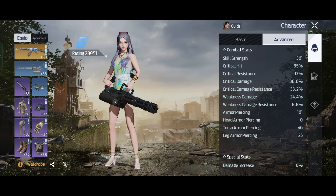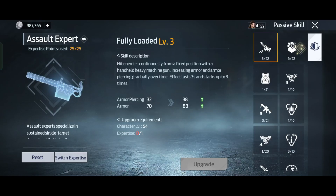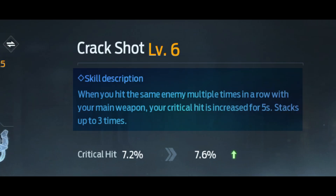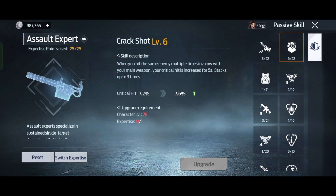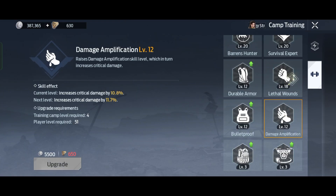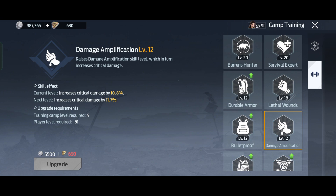Once you unlock the Expertise, you can upgrade this skill here — it says when you hit the same enemy multiple times in a row with your main weapon, your critical hit is increased for five seconds, stacking up to three times. That means you can deal more damage to the same enemy you hit continuously. You can also get extra critical hit or critical damage percentage by upgrading your Camp Training skill.